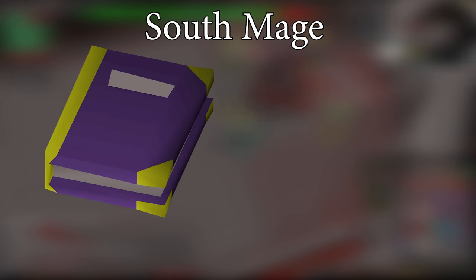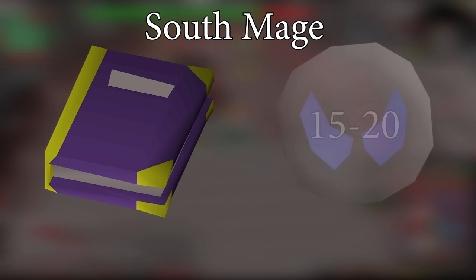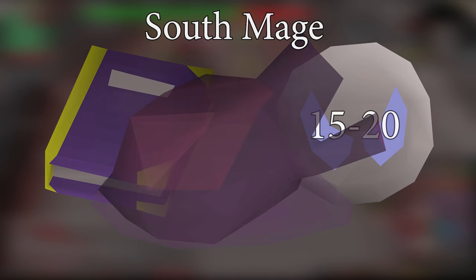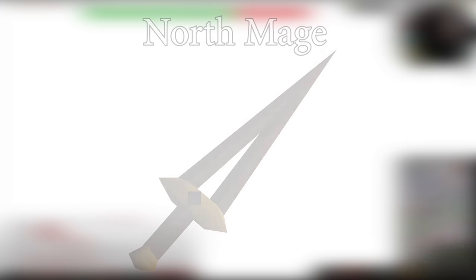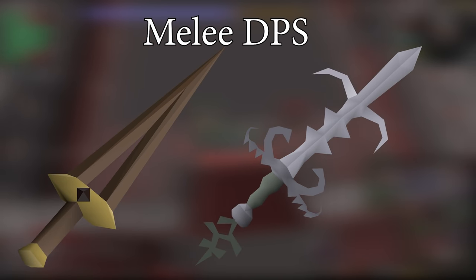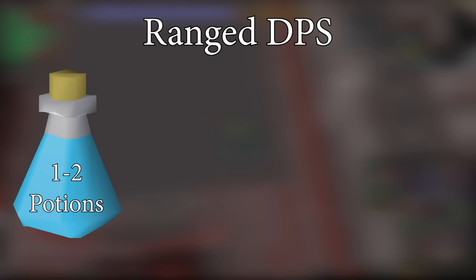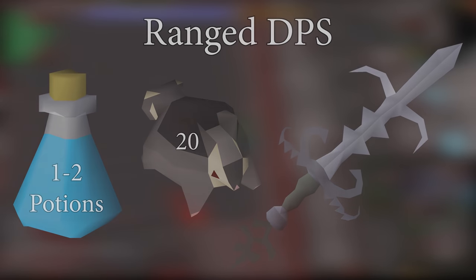South Mage will typically take some kind of magic offhand so they have 100% accuracy on the ticks at Maiden — I would take a Book of Darkness, as you can drop it after Sotetseg — as well as a small pile of Soul Runes to tank at Maiden and heal that damage back. They also take an Imbued Heart to assist with maging in the Nylocas room. North Mage will just take a 3-tick melee weapon unless using a whip. The Melee DPS takes their 3-tick weapon along with BGS. The Ranged DPS takes a regular ranging pot and about 20 chins along with their BGS.